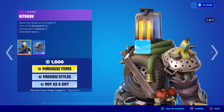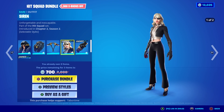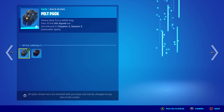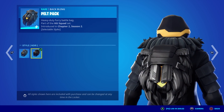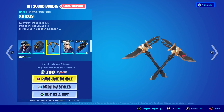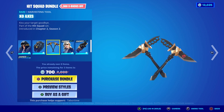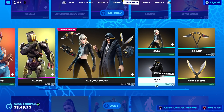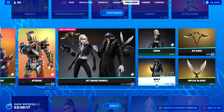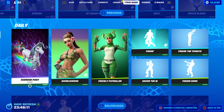Then the Hit Squad bundle — Wolf and Siren — they both have a secondary black-and-white style and the back blings do as well. There's the XoXes and Last Kiss back bling. His pickaxes aren't as good as hers in my opinion. You can buy them each sold separately — I can get Wolf and the XoXes for 700 since I already own everything else, which is a steal.